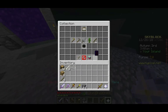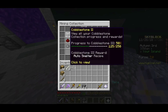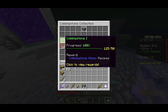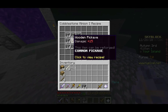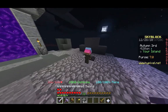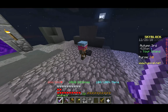You unlock minions by getting tier 1 of any collection. So cobblestone collection — once you collect 50 cobblestone, you unlock cobblestone 1, and that allows you to craft cobblestone minions. Each minion is crafted with a bunch of the resources they generate and a fitting tool, like a pickaxe or a sword for mob minions. And you can upgrade them — each upgrade costs more resources. It's kind of like resource generators in an idle game.